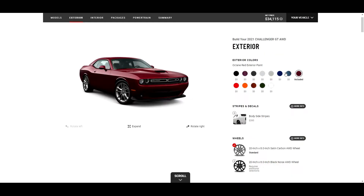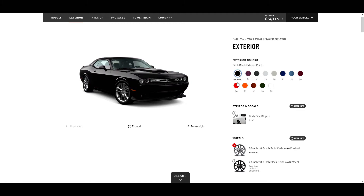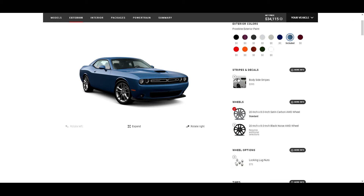So for colors we've got Octane Red, Frostbite which I'm very much a fan of, Indigo Blue, Triple Nickel, Destroyer Gray which is apparently going away but was awesome, Go Mango has made a return which is nice, Cinnamon Stick looks like one of the old Challenger colors, and F8 Green of course. This GT is going to be a daily driver kind of car.